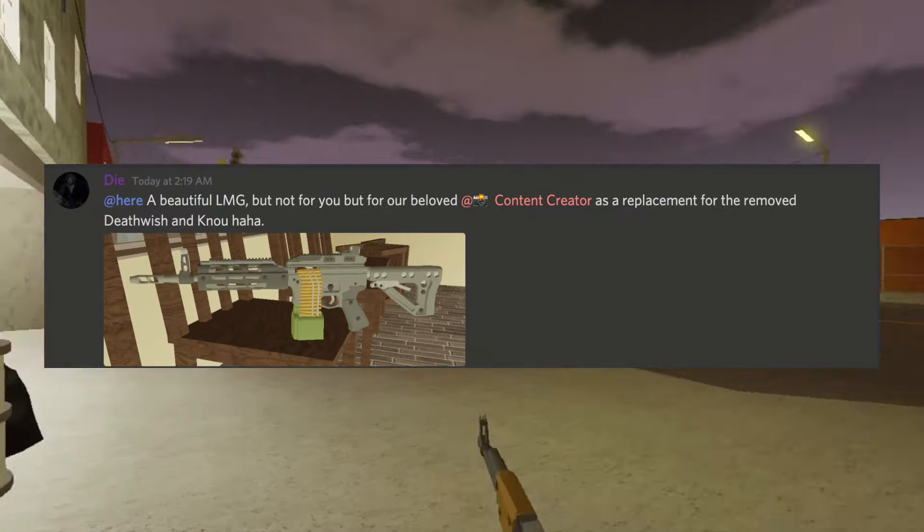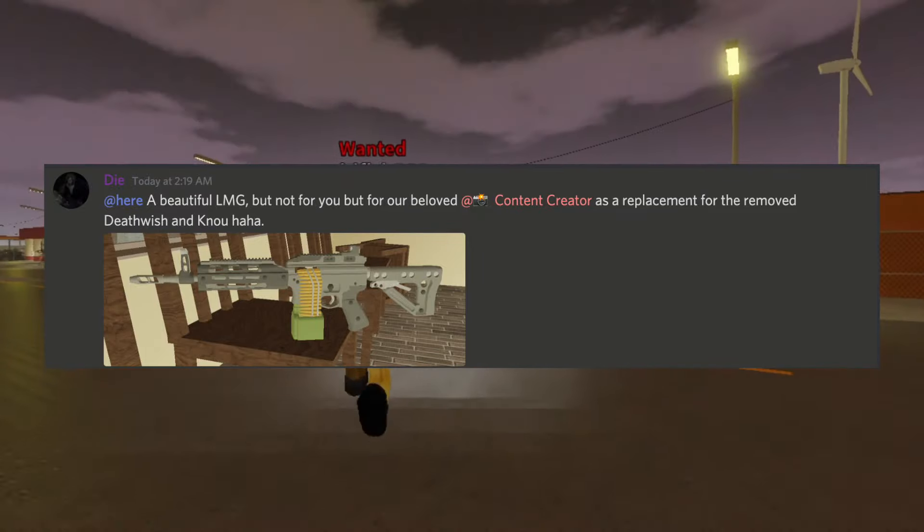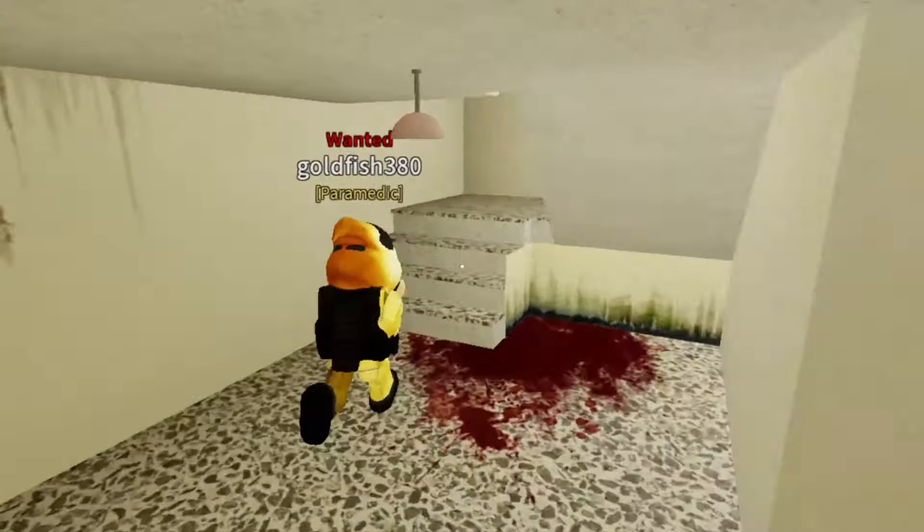The new gun she added was the light machine gun. This new light machine gun does 36 HP per hit, has a mag of 50 by 5.56, has garbage accuracy, and has a RPM of 730.